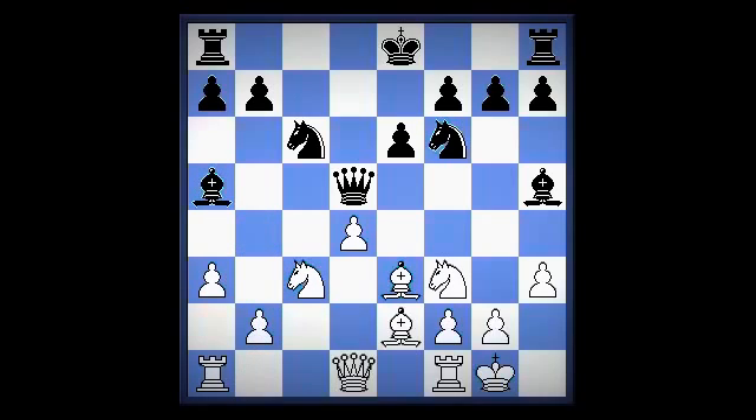Now here, what's the best square for black's queen? Queen d6, knight b5, queen e7, knight e5.